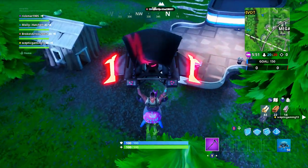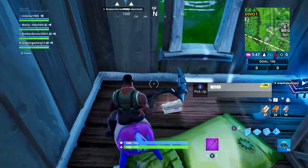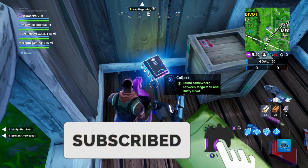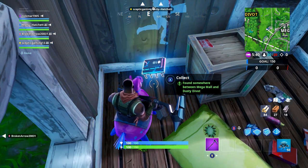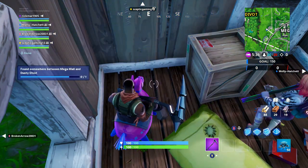We're just coming down on the left hand side of Mega Mall — there's a little hut here, in we go. And there it is guys, nice and simple. We don't need to do anything else to collect this one, just turn up and collect it. Let's get this one in the bag — there we go.